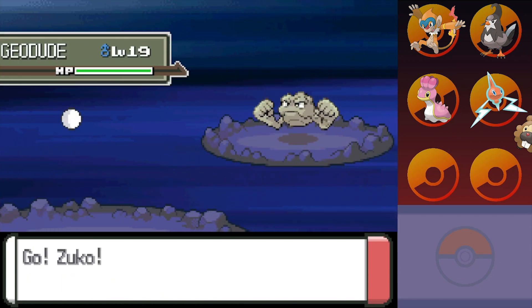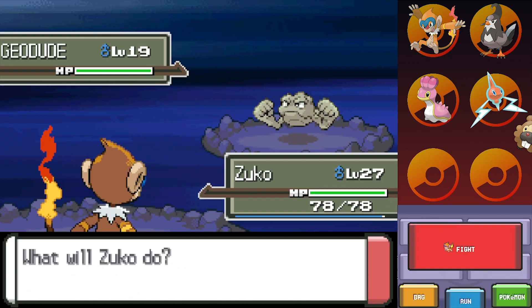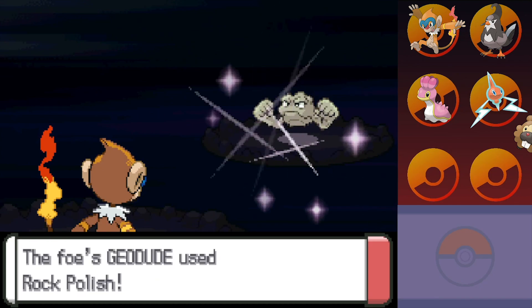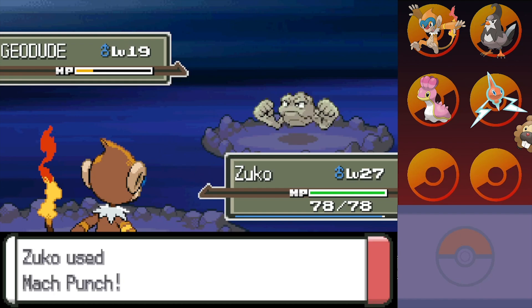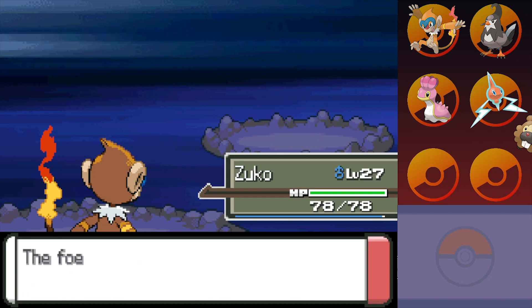Alright, Carl! He sends out a Geodude — I was expecting a Bronzor, because that's usually what you guys have, so I have been duped. But a Mach Punch — probably two, honestly. We'll make quick work of this Geodude. And — ooh — Rock Polish. That's really nice, but it is not going to help you in the slightest, because Mach Punch has priority. You can Rock Polish all you want. Polish your rocks as much as you want to, but it's not gonna stop me from punching them.